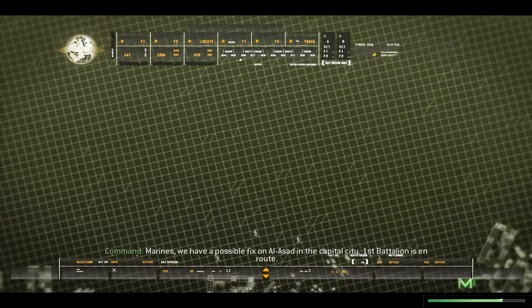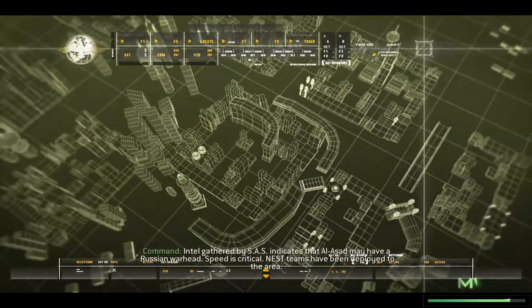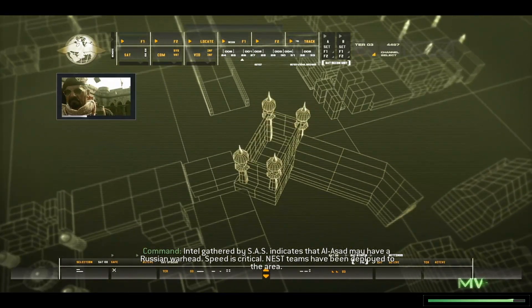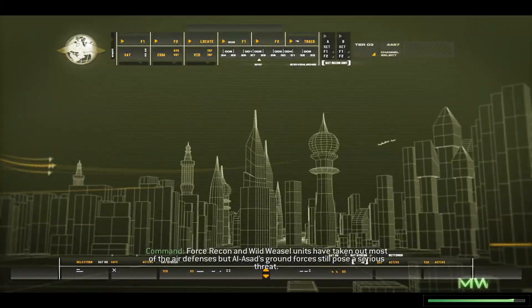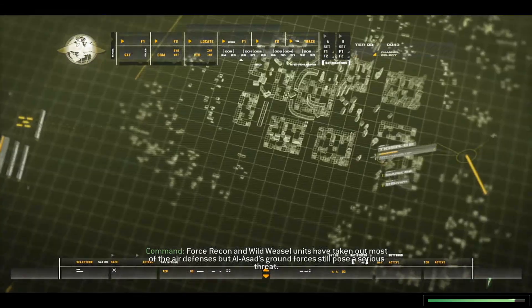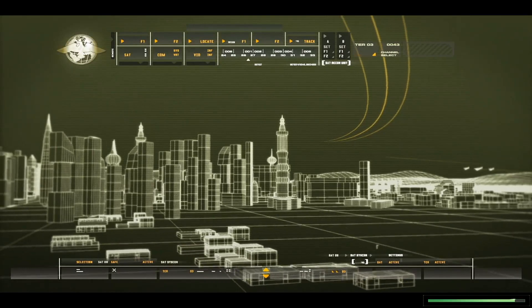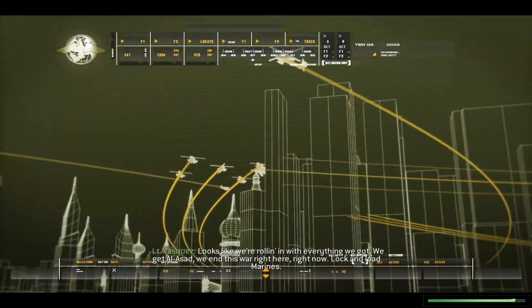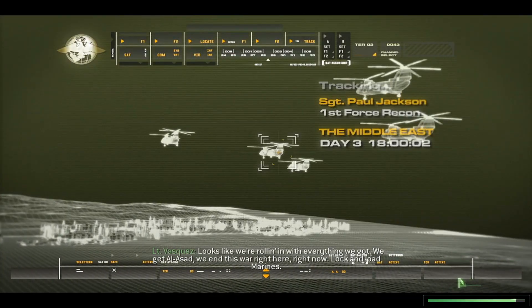Marines, we have a possible fix on Al-Assad in the capital city. First battalion is on route. Intel gathered by SAS indicates that Al-Assad may have a Russian weapon. Speed is critical as teams have been deployed to the area. Force Regan and Valkos have taken out most of the air defenses, but Al-Assad's ground forces still pose a serious threat. We can get Al-Assad in this war right here, right now. Lock and load, Marines.